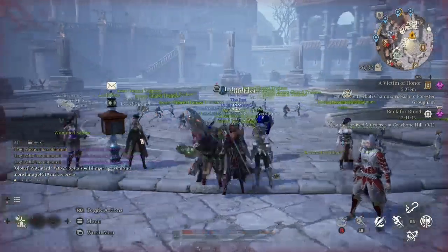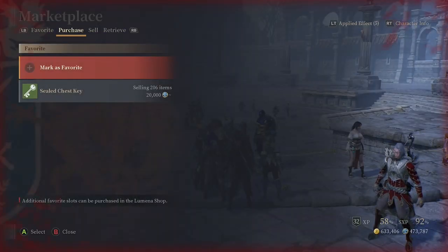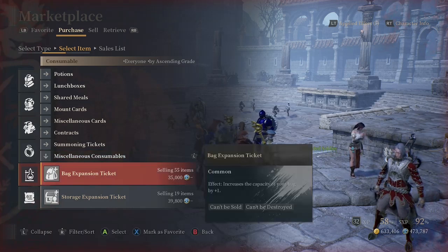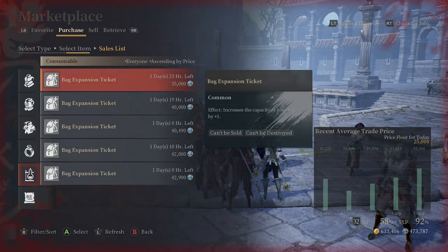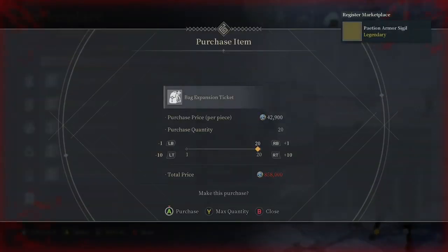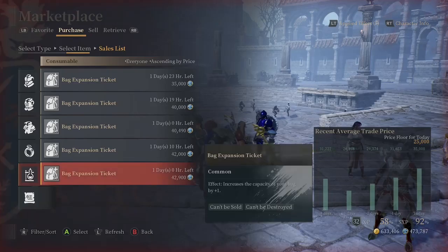Once you're done with that, go to Purchase, then Consumable, then Miscellaneous Consumables, and look at the bag space here. As you can see, bag space has increased exponentially in price because players now need star seeds more. Back then no one really knew how to price things. That's how much it's going to cost to get just 20 extra bag spaces — I would never pay that much star seed for bag space personally.